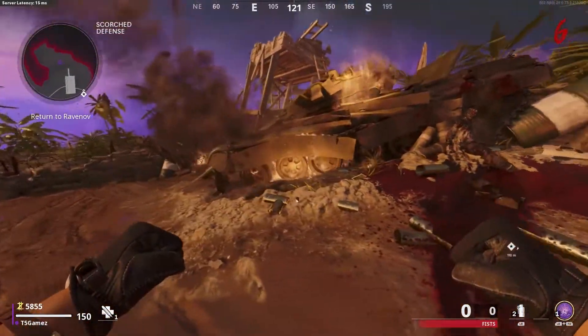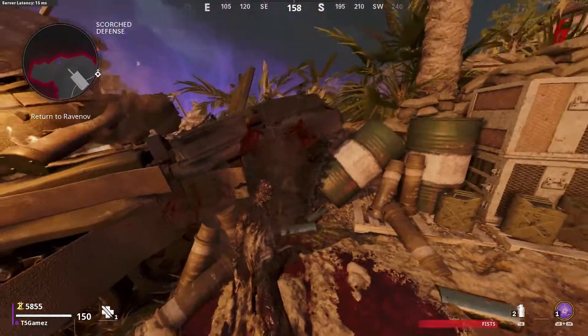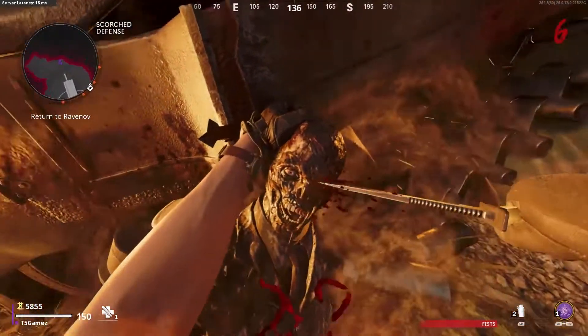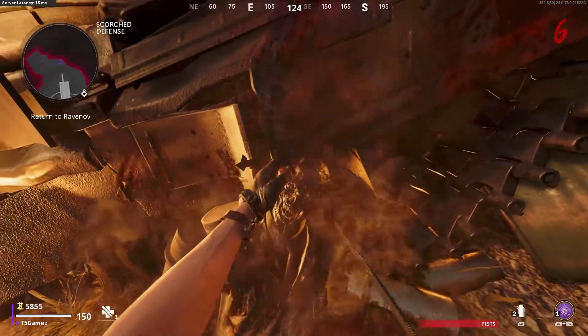Once you're at the scorched defense area you'll see a tank with a zombie lying underneath it. You can go up to it and interact with it — it'll start a little cutscene. It is a bit gory, so squeamish viewers please feel free to turn away now. Once you've got that, it's back to the weapons lab.